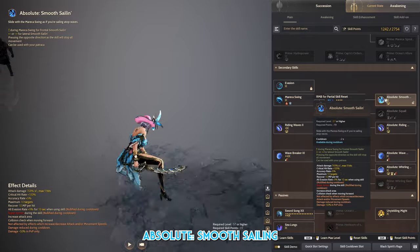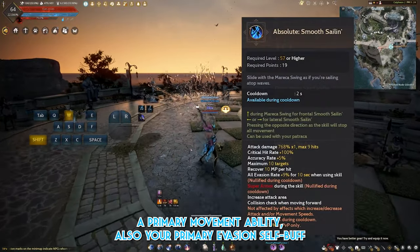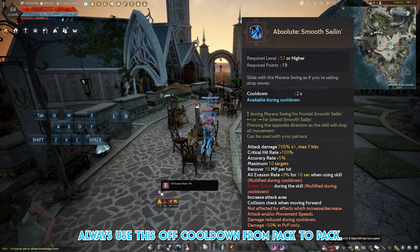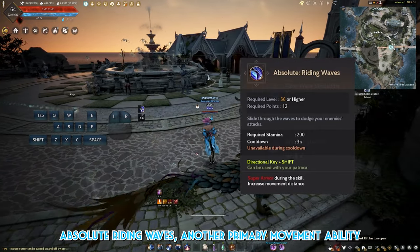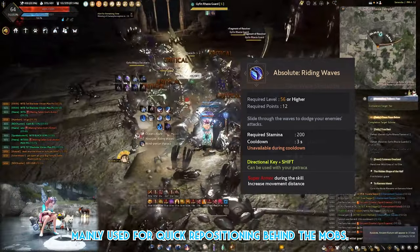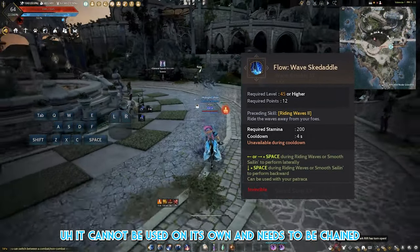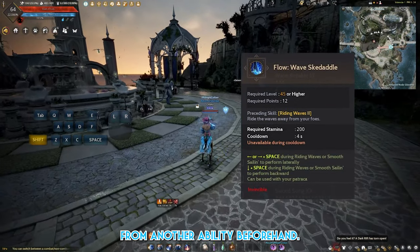Followed by these passives: Absolute Smooth Sailing, a primary movement ability and also your primary evasion self-buff — always use off cooldown from pack to pack. Absolute Riding Waves, another primary movement ability, mainly used for quick repositioning behind the mobs. Flow Wave Scudato, your I-Frame — cannot be used on its own and needs to be chained from another ability beforehand.